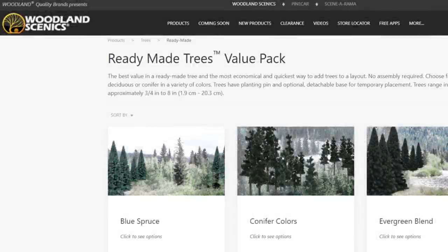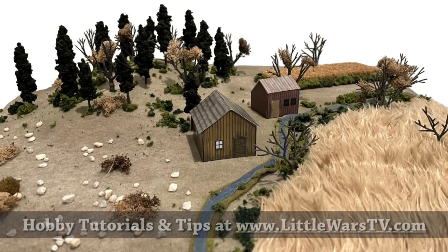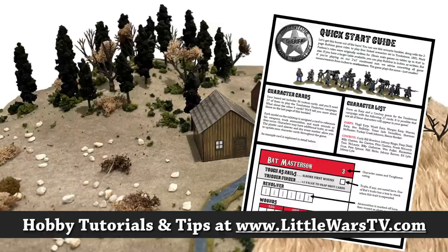And you might also want to buy some more terrain, like additional trees. We'll get you started with ten fantastic model trees from Woodland Scenics, but if you need more miniatures, or you need to learn how to paint your models, or you want to find more terrain, we introduce you to this hobby step by step.